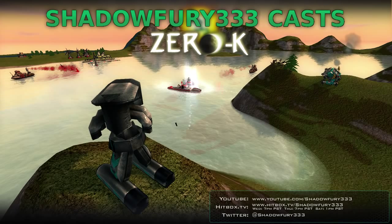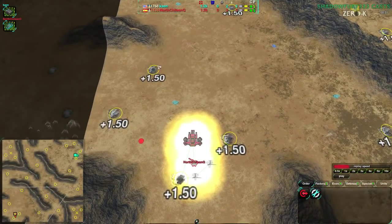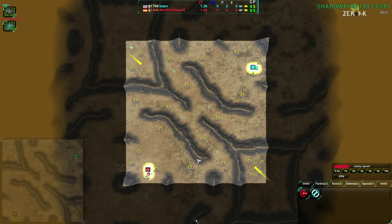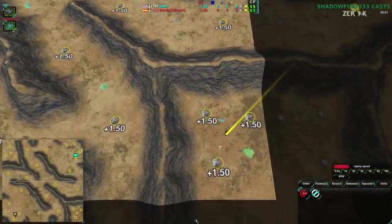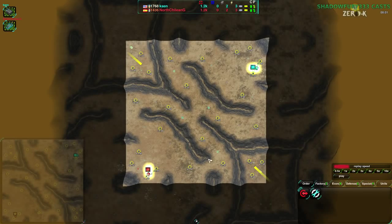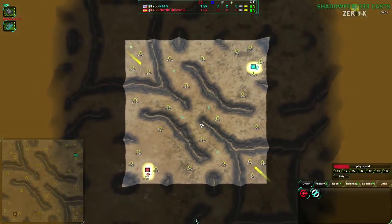I'm going to start with a replay of Cain and North Chilean G, both of which I have actually cast before. It's going to be on Badlands. Let's go over the map briefly before starting. We have a fairly small map, 8x8. It's 1.5 metal on each extractor, which is a little lower than normal. The main base has the normal plus 6, but it's distributed between four metal extractors rather than three as usual.